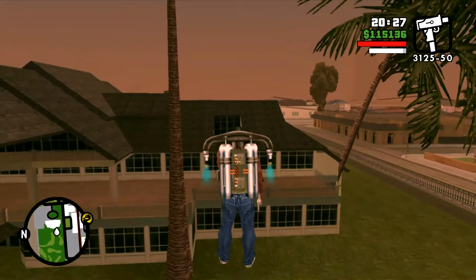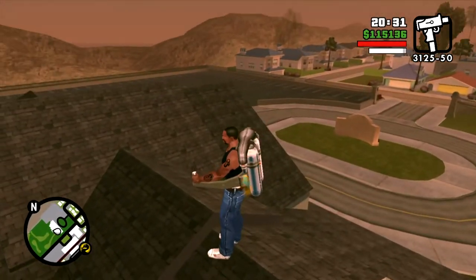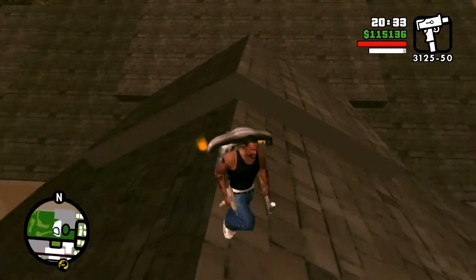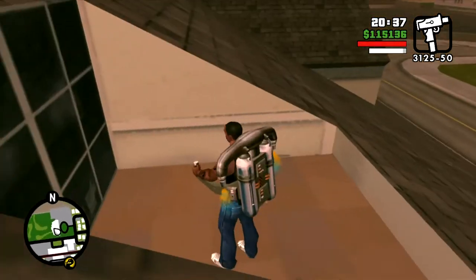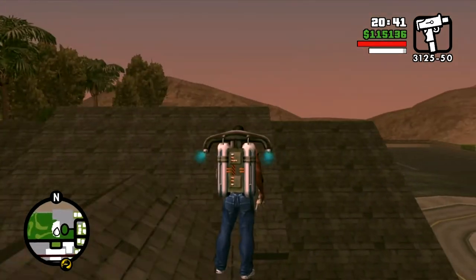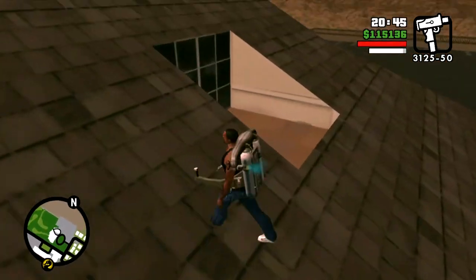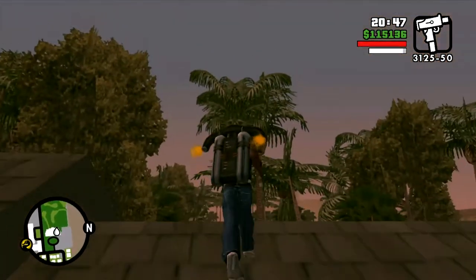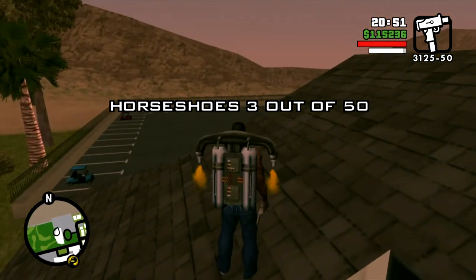The most difficult horseshoe is actually the one on top of the Emerald Isles Casino. You have to fly up and around the casino — you're almost better off doing it with a helicopter than using the jetpack. But once you have the jetpack on, you might as well use it. There's the horseshoe.